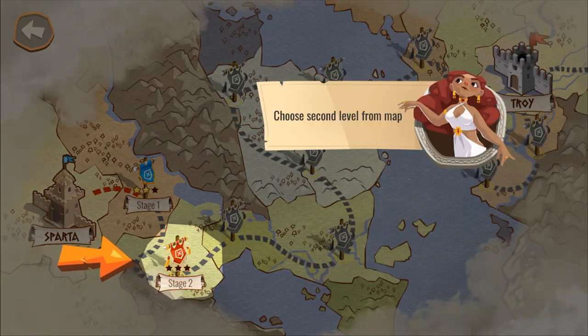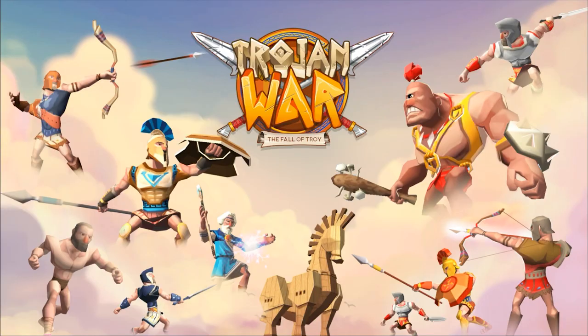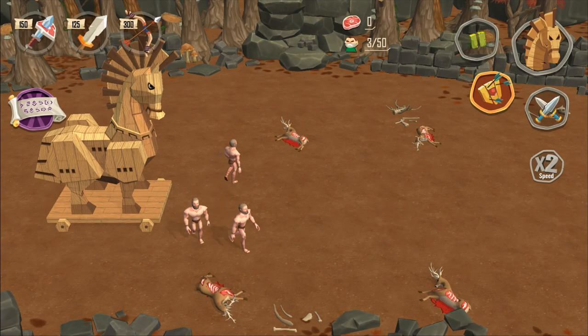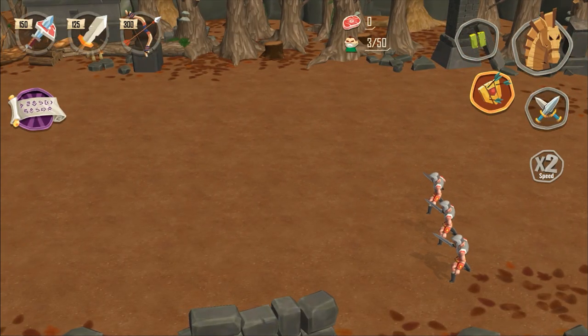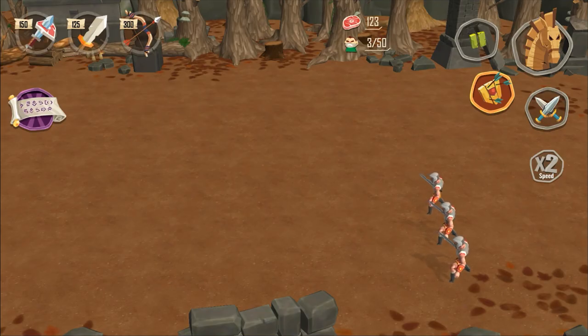Let's fight the second map. You can see the overworld map with bits of Greece, though the map is definitely not to scale. Ambush — where have I seen this before? Wasn't one of the Stick War Legacy missions called Ambush? It's a different artistic style, but it seems to be a Stick War Legacy clone. They're gonna start massing up men.